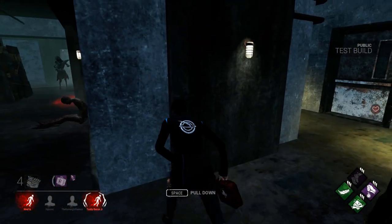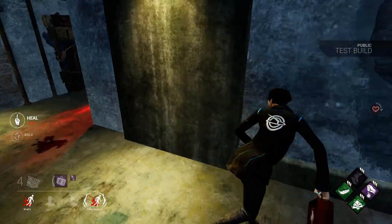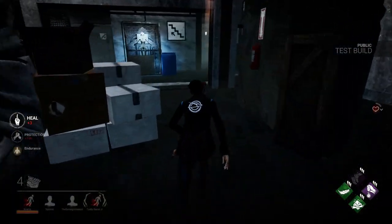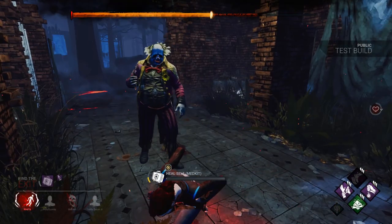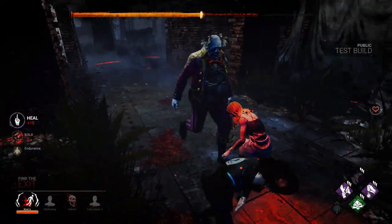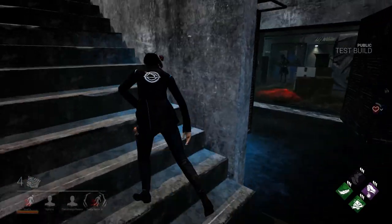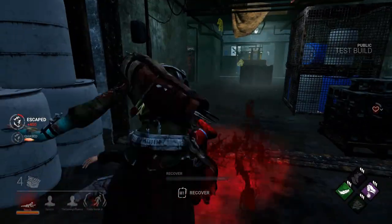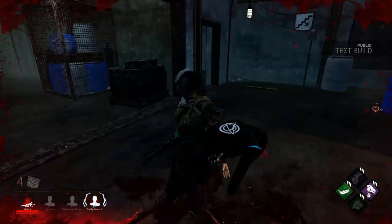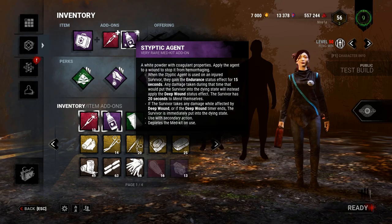As for the Styptic Agent, it now says: when the Styptic Agent is used on an injured survivor, they gain the Endurance status effect for 15 seconds. Any damage taken during that time that would put the survivor into the dying state will instead apply the Deep Wound status effect. The survivor has 20 seconds to mend themselves. If the survivor takes any damage while affected by Deep Wound, or if the Deep Wound timer ends, the survivor is immediately put into the dying state. Use this with the secondary action; it also depletes the Medkit on use.